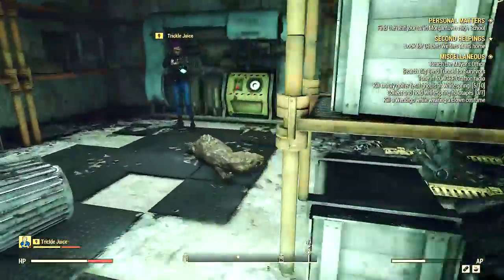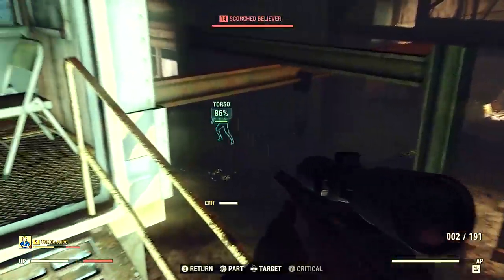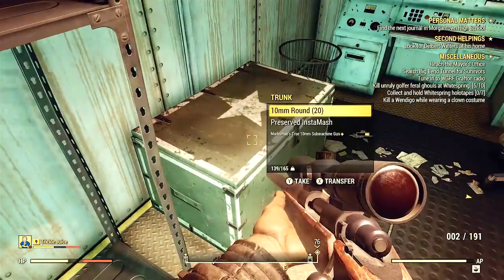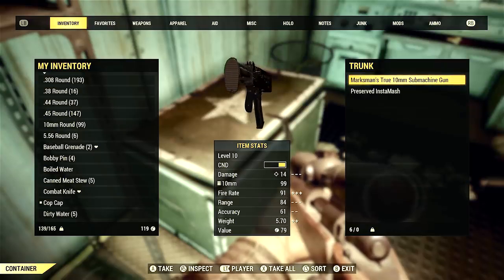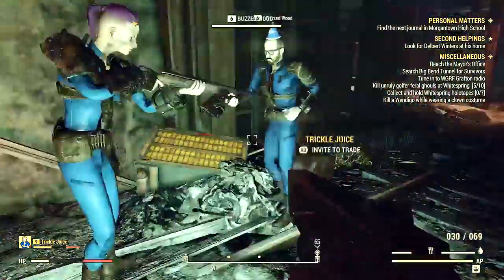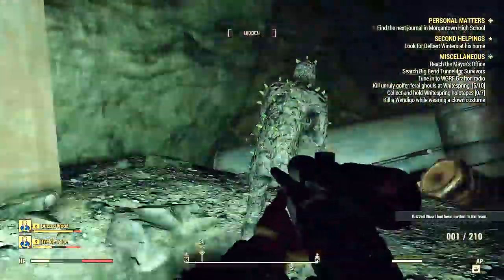I'm going to show you where to find the power armor suit — it's right here. Keep in mind when you claim the chassis itself you can't find power armor for a while. There's the dungeon loot box, and that's where I found my 10 millimeter SMG, which I can't live without — it gets me through so much.